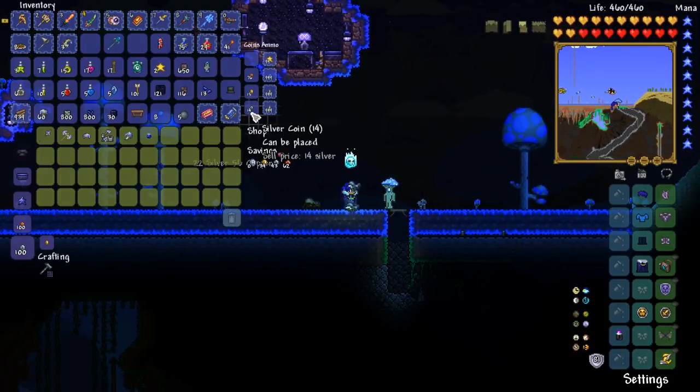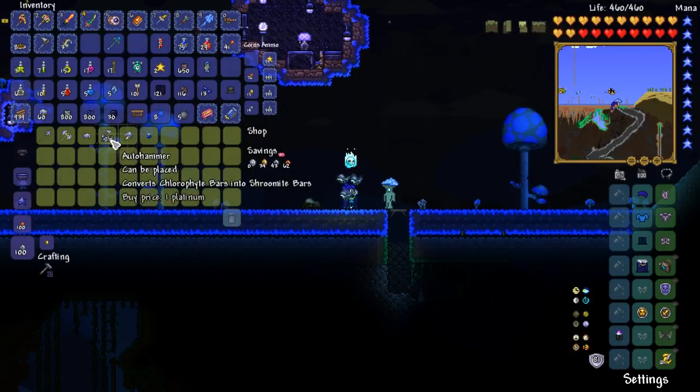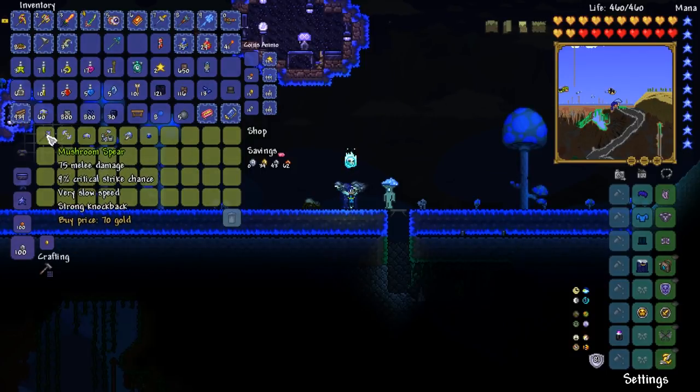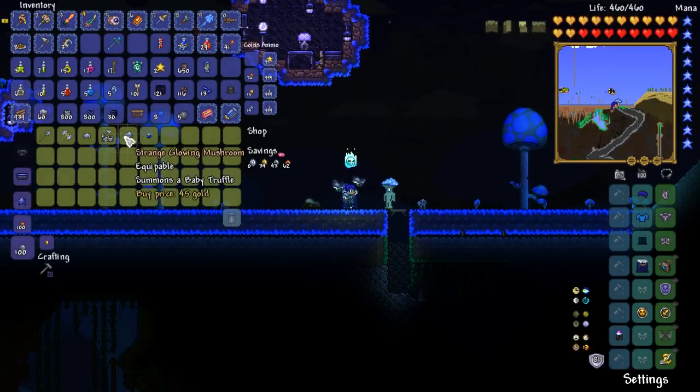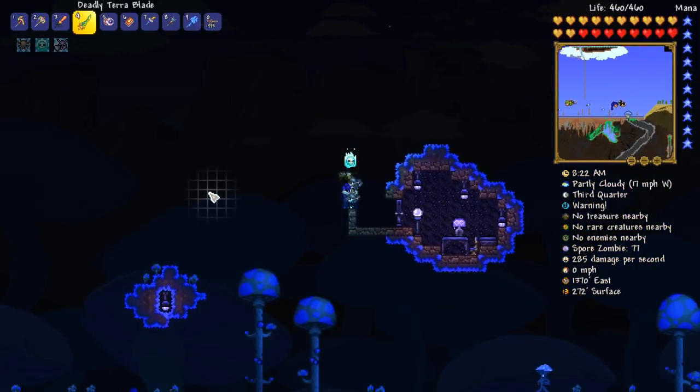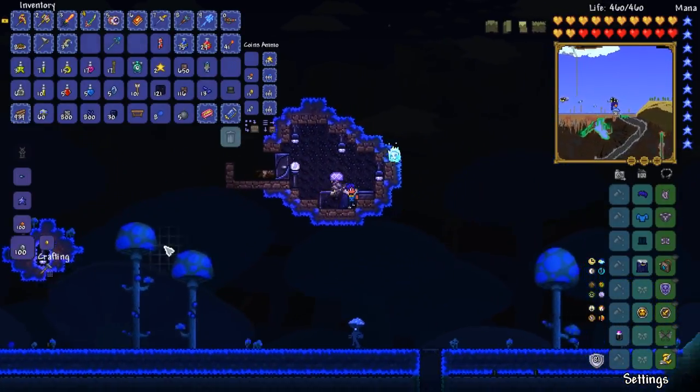There he is, of course. How you doing there, buddy? The auto hammer would be the thing we want to get, but sadly I don't have the money to do so. We do have the Hammush, and the Mushroom Spear — which is actually a pretty good spear because it shoots out mushrooms. Summons a baby truffle for 45 gold. Eventually, when we start farming out the pumpkin moon for really quite serious amounts of money, what we're going to do is go ahead and farm the absolute heck out of that. Get the money, buy all the things.